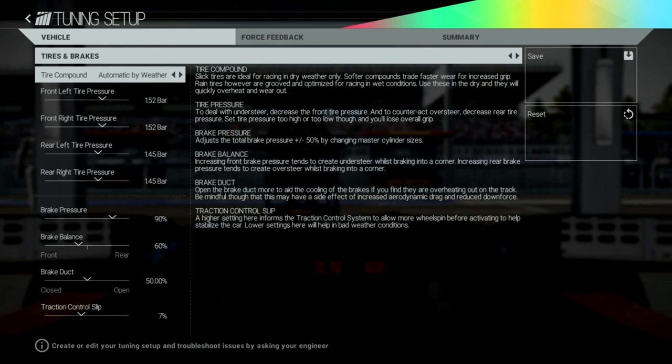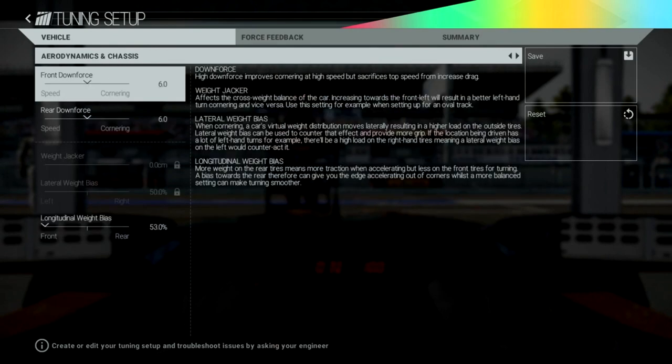Going back to the traction control slip setting - it reads: 'A high setting here informs the traction control system to allow more wheel spin before activating, to help stabilize the car. Lower the setting in bad weather conditions.' So rather than simply on or off, the slip setting adjusts how much wheel spin is allowed before TC kicks in and reduces the slip.